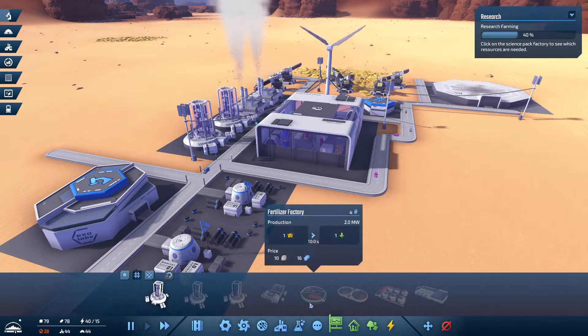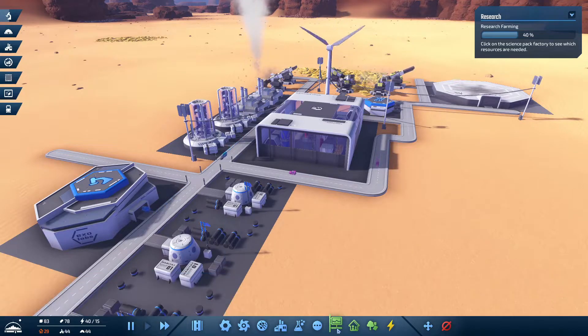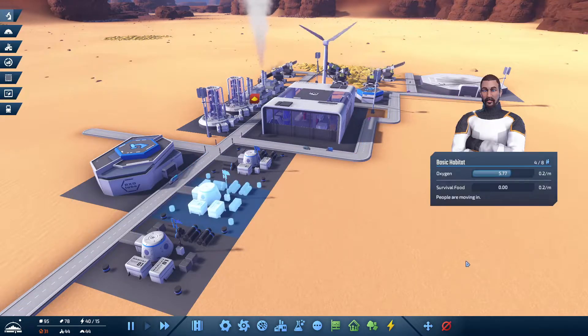Currently we are researching farming, which will open up the simple farm. This over here is our storage facility, and these two buildings produce oxygen, which shows up in tanker trucks to deliver to buildings. Everything is set to automatically upgrade if we meet the criteria - each bar needs to be completely full for it to upgrade, and then the next tier needs appliances, so you have to work towards those.